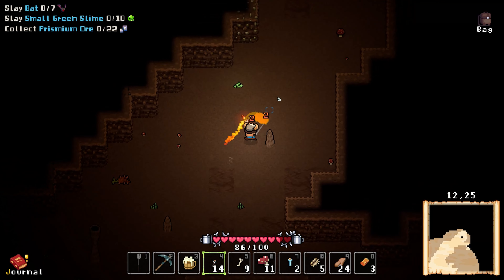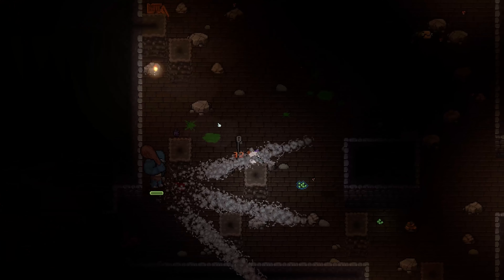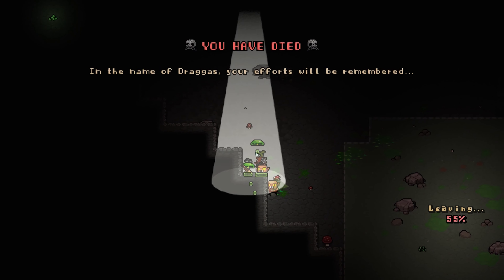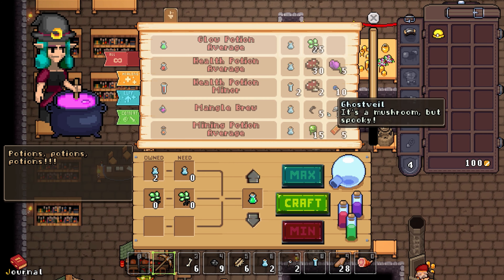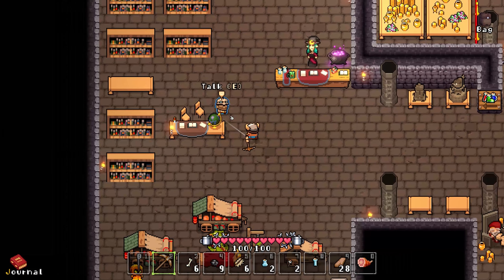Overall, the gameplay is very fluid and after a few initial deaths, getting used to how the combat flows, I was able to do many runs without dying. After a short initial and unskippable tutorial, you'll start each run from a central hub where you have access to quests, crafting and banking.